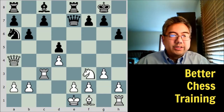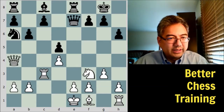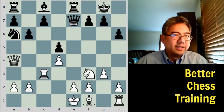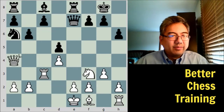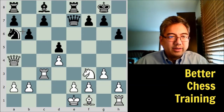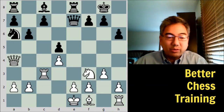White plays queen to a4. As we've seen in videos on the Queen's Gambit — Fischer, Capablanca, these world champions took advantage of this theme. Even though there isn't an immediate win of material, putting pressure on these light squares is a theme whenever black plays pawn to b6. So obviously there's a give and take — that's something you should always be aware of when playing these types of openings.